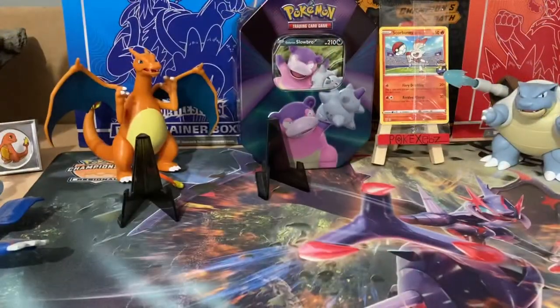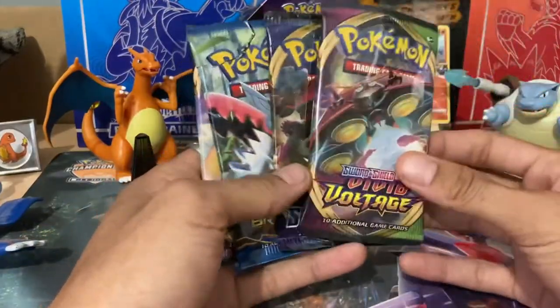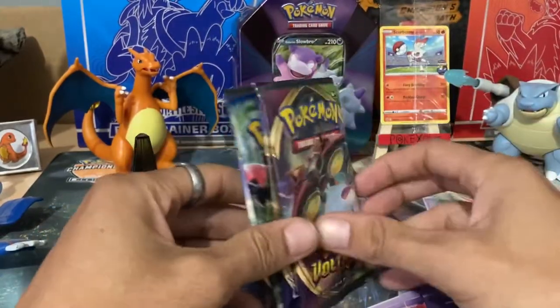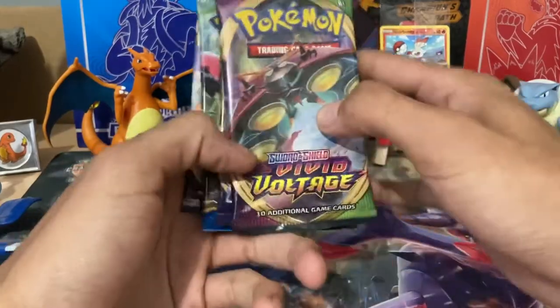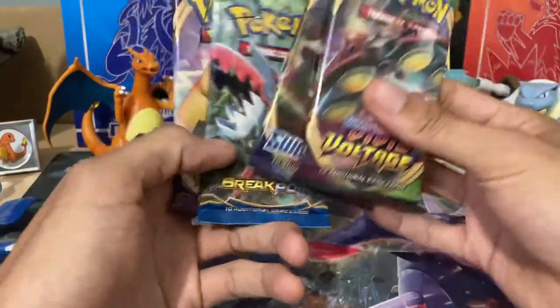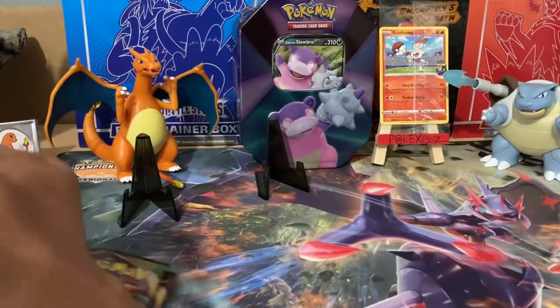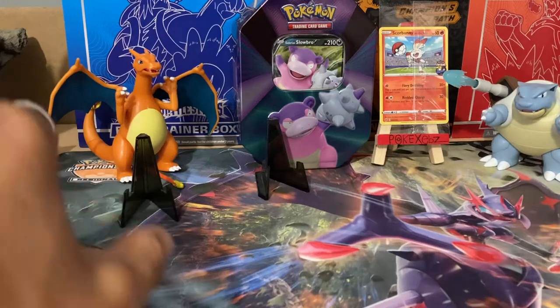Ladies and gentlemen, boys and girls, we're back in the main event. We've got our Scorbunny sitting pretty in the back and our Galarian Slowbro V-Tin looking pretty as well. So four packs we've got: a Vivid Voltage, Sword and Shield, a Breakpoint, and a Vivid Voltage. I've sped things up, already opened them slightly and removed the code cards. I'm going to go through the order — Vivid Voltage, Sword and Shield, Breakpoint, and then a Vivid Voltage to end on the Pikachu artwork. Cross your fingers guys, and hopefully there's some good pulls.